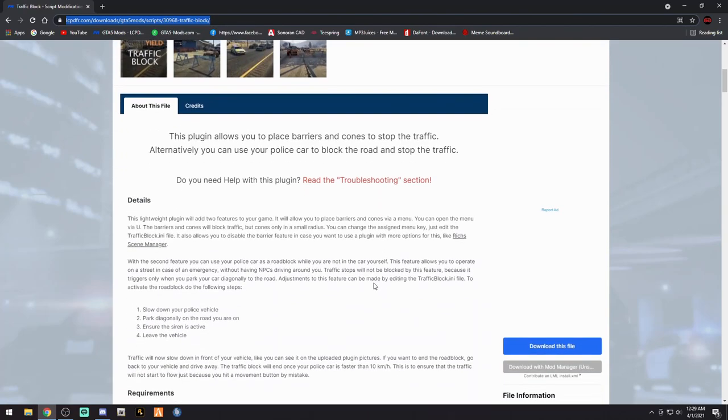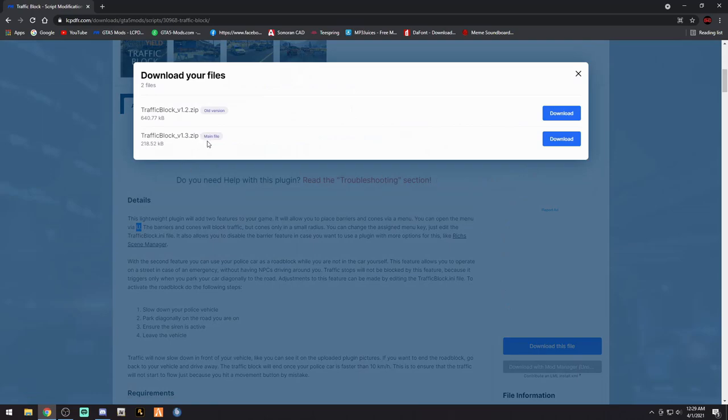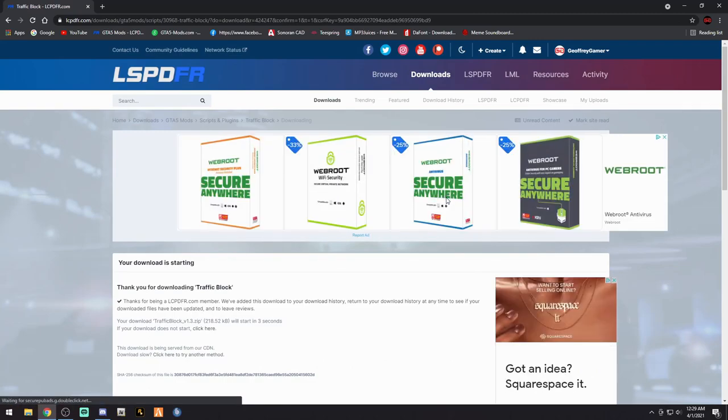You can read the description, but we're going to go into the game. I see that the default key is the U button, and a lot of us use U — if you're like me, you use it for Ultimate Backup — so we're going to change that button. Go ahead and click the blue 'Download this file,' agree and download. We want the main file version 1.3 right here. Download that; it'll download pretty quickly.